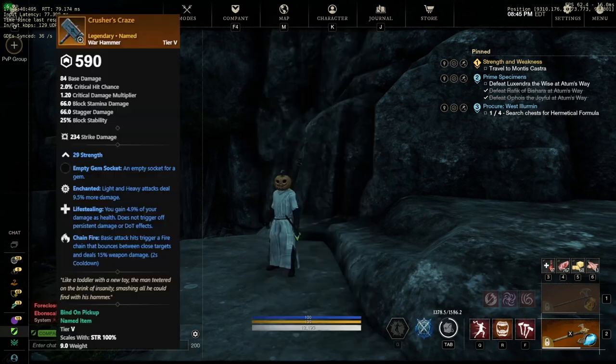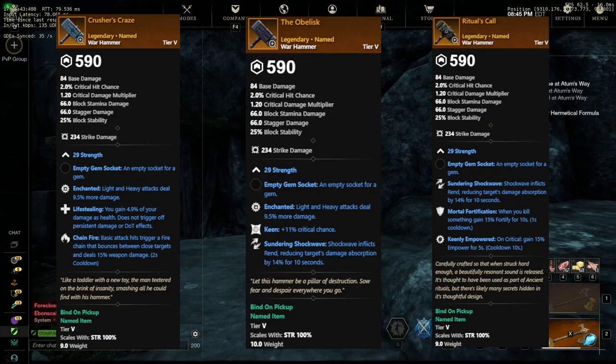Now we have the Hammers, and there are three different Hammers here. First, Crusher's Craze, with Enchanted, Life Stealing, and Chain Fire — all around a decent hammer. Then we have the Obelisk, with Enchanted, Keen, and Sundering Shockwave. Sundering Shockwave is debatably the best perk for a hammer, and I think this is a great starter weapon for beginners jumping into wars. Lastly, Ritual's Call, with Sundering Shockwave, Mortal Fortification, and Keenly Empowered.